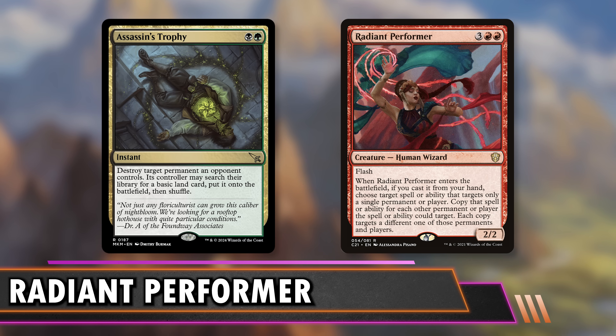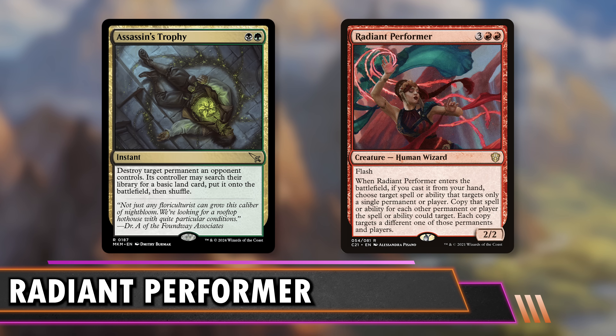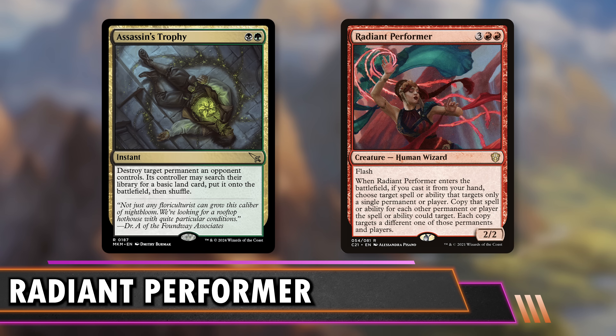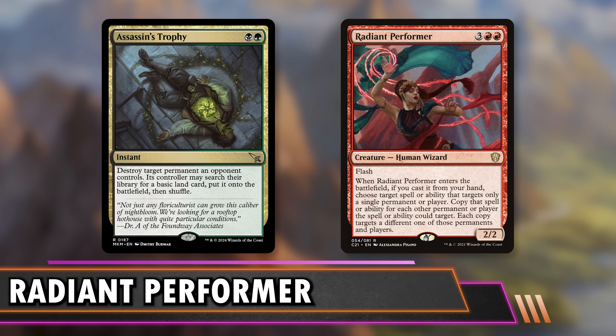You could also just use Radiant Performer as an 'I win the game right now' button with something like Assassin's Trophy. Assassin's Trophy destroys target permanent an opponent controls and they search for a basic and put it into play. Notably, this says 'an opponent controls,' so none of your permanents can be targeted. It radiates to everything you don't control, including all their lands. The only thing they're left with is the number of basics left in their deck, which is probably not high if they're not playing mono-color. Seven mana for a win con is not unheard of. Now I've combined these two cards together — you guys have six lands maximum, probably less, maybe zero. And now I'm going to win the game because my board is untouched.